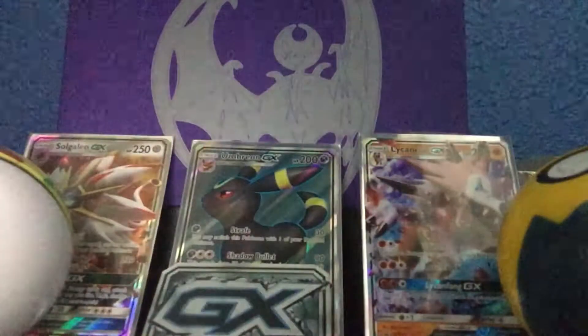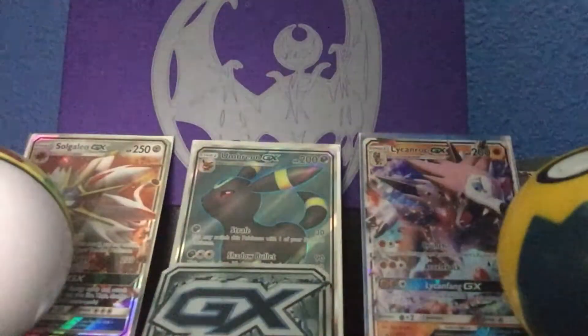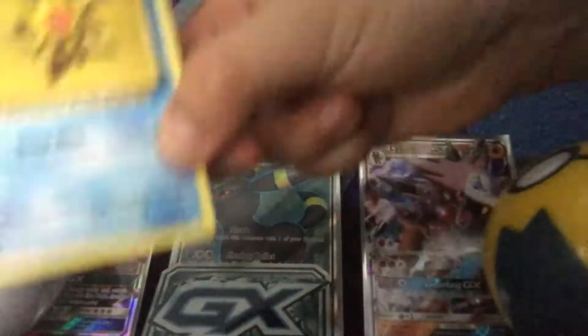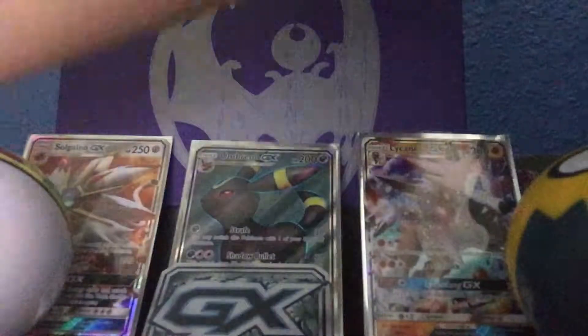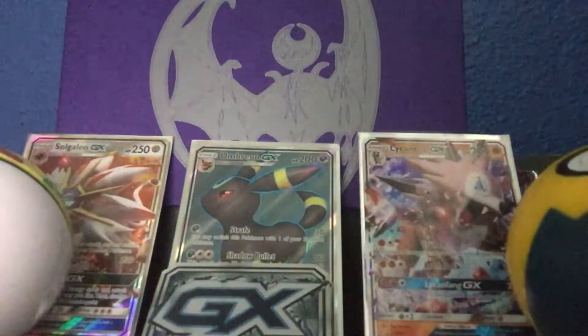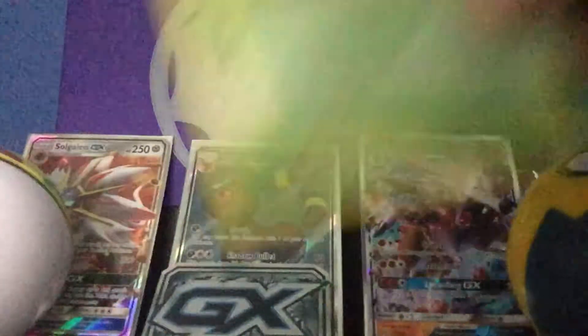It's purple for some reason, I don't know why. But here's Stardew. Onyx. It keeps turning purple — I'm sorry about that, it's because of the background. We might change that.